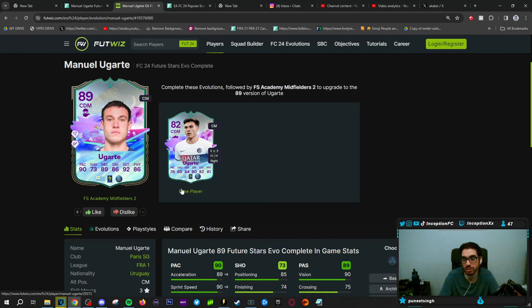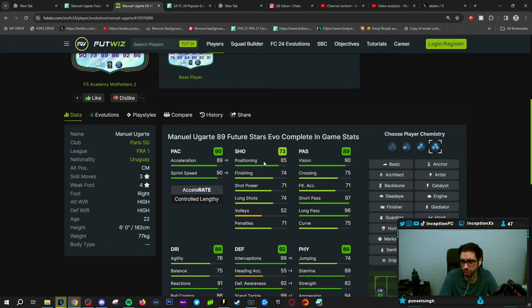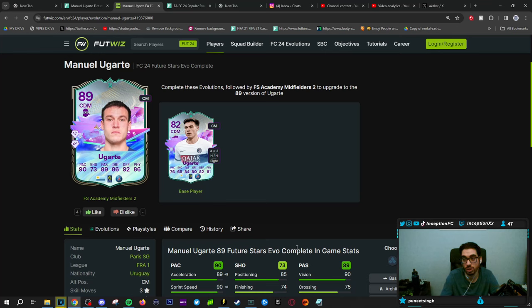Passing stats are in a very good area — vision, short passing, long passing, all in very solid spots. His dribbling is on the lower side with a 76 for agility and 75 for balance. You could technically give him an engine chemistry style, but for the meta he'll be a little bit on the lower side for pace. A shadow to boost the pace is going to be a more ideal situation, especially since it gives him those defensive boosts — and he also has Intercept Plus on the new card.